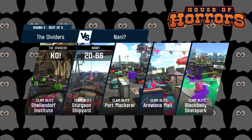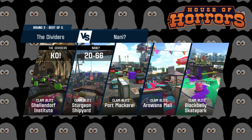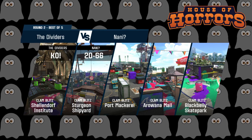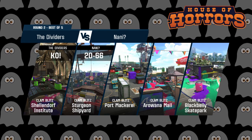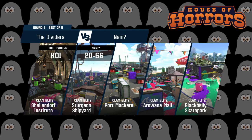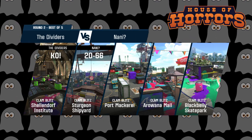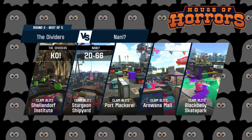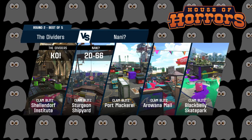With the Dividers, I'm not really too sure — the aggression seems to go both ways. I'm interested to see if the Dividers can take this game using that same aggression or if they might have to shift their playstyle. I definitely think they might have to change it up, especially since Team Nani was running a lot of long-range backliners. In these narrow hallways, they might not have a chance to get close at all if they keep this setup — so I'm hoping to see some changes.